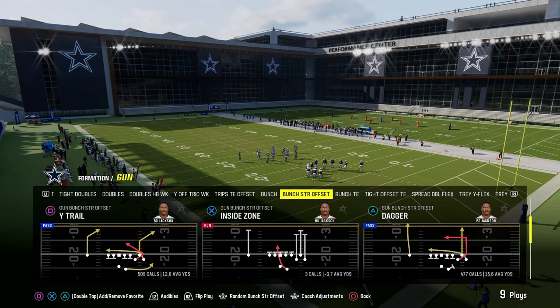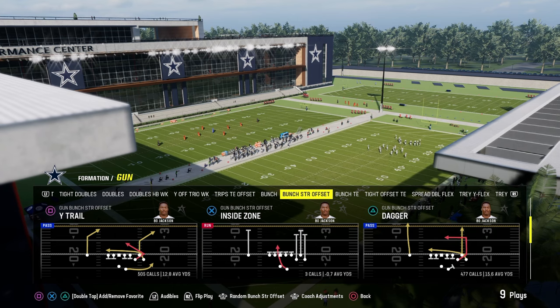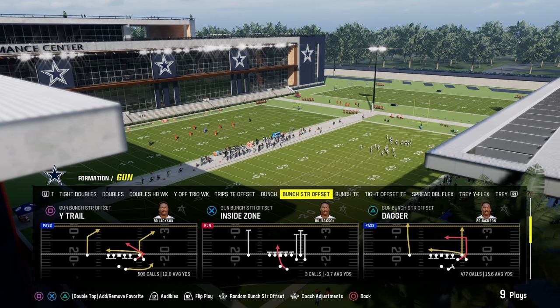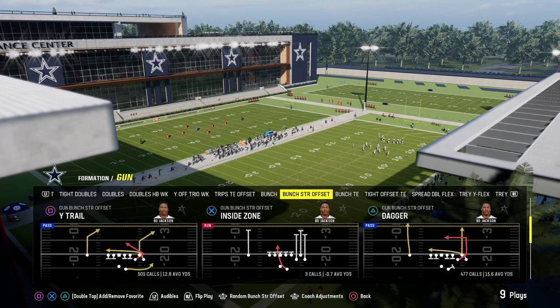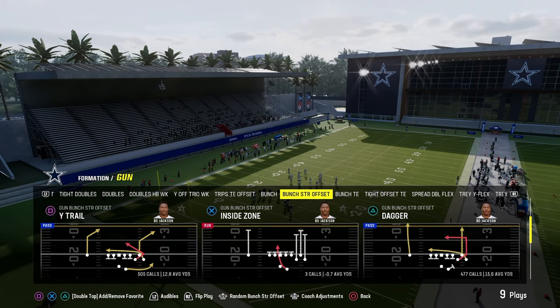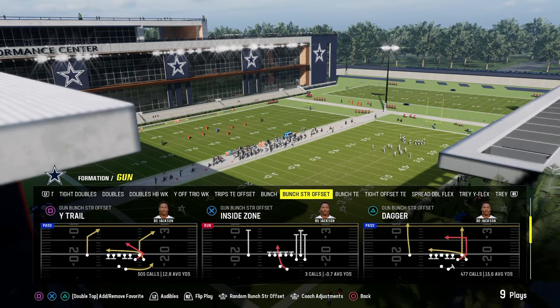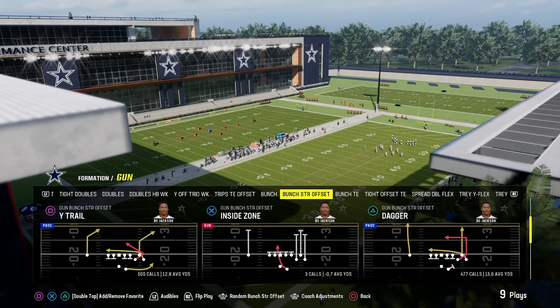If you want to get my full Bunch Strong Offset offensive ebook, make sure you join the Patreon. It's only $10 to get access to all of our offenses and defenses. The Patreon is the best place to get better at Madden — those ebooks will win you so many more games. Link is in the description below.